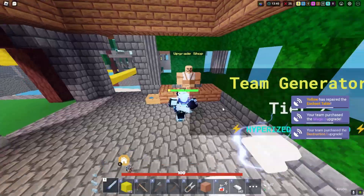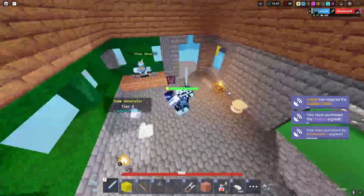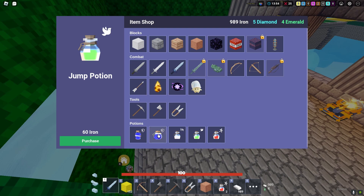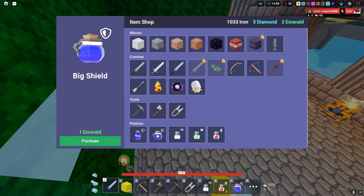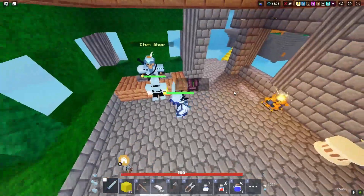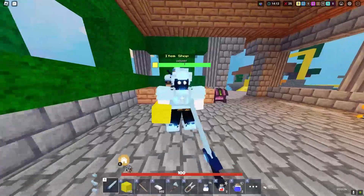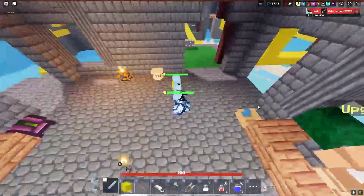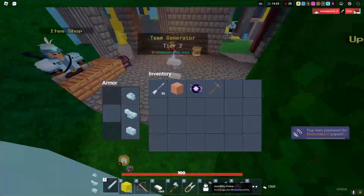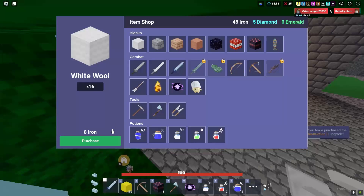We might as well get Destruction too with a siege TNT - let's try and get that. We have 8 emeralds. Telepearls maybe, or another invis pot would go crazy. Let's get two big shields and two telepearls. I'm just gonna go for siege TNT - all of my iron and diamonds - an insane siege TNT play. That's enough - with Destruction we'll have like three siege TNT. We have a telepearl too. Let's buy some more blocks.